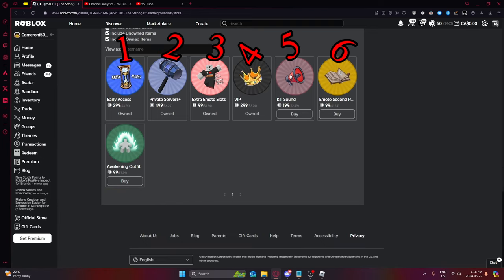First things first, there are seven game passes in the game. I own these — I just got them gifted to me. We have Early Access, Private Server Plus, Extra Emote Slots, VIP, Kill Sound, Emote Second Page, and Awakening Outfit, which is the newest one.